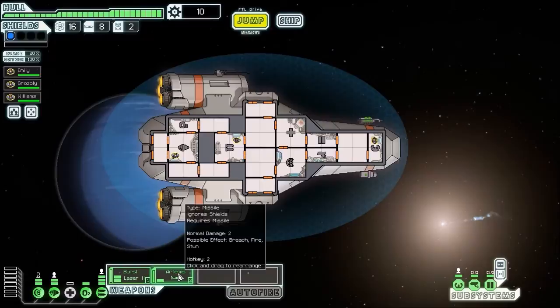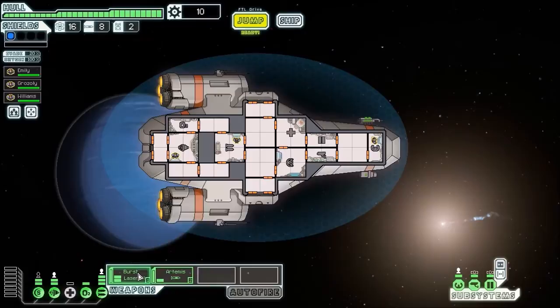It does come with decent weapons. The Artemis is a good missile - probably the only good missile in the game, in my opinion. I don't like missiles much. And the Burst Laser 2 is a weapon that will see you right through to the bitter end. It is a good laser weapon, very useful for breaking down layers of shields. Once you start meeting two-shield enemies it loses its ability to do damage a little bit, but it still retains its ability to hopefully take down three shield bubbles.